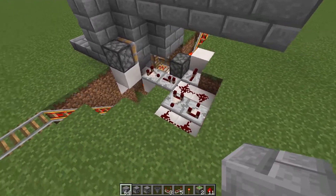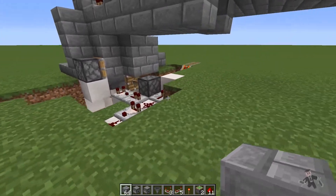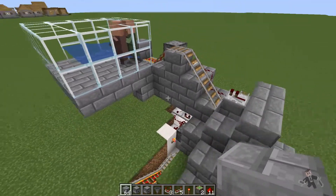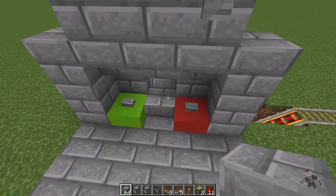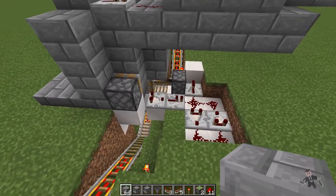Now before we get started, I do want to show you the inner workings. This is all the bigger it is — you can add this in however you want. We're not going to give you the breeder or the sorter, but this will help you select the villagers that you want and don't want through this contraption right here. Pretty simple.